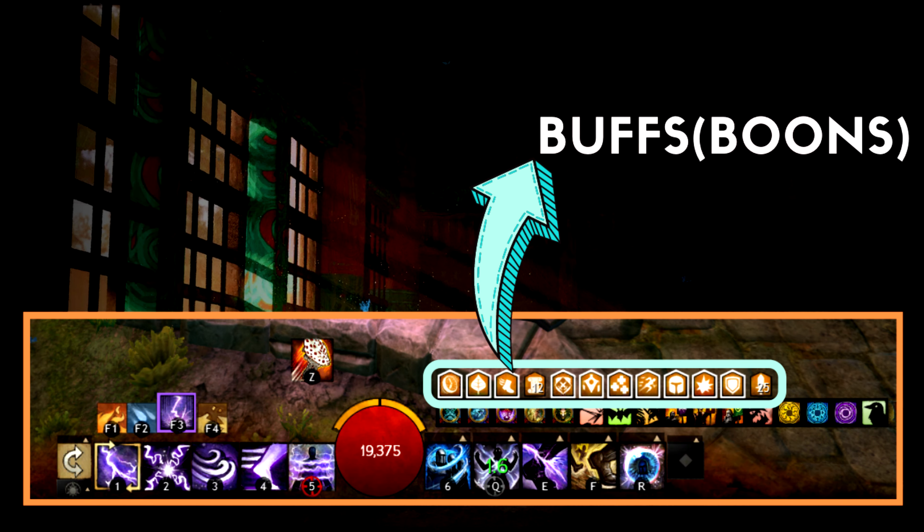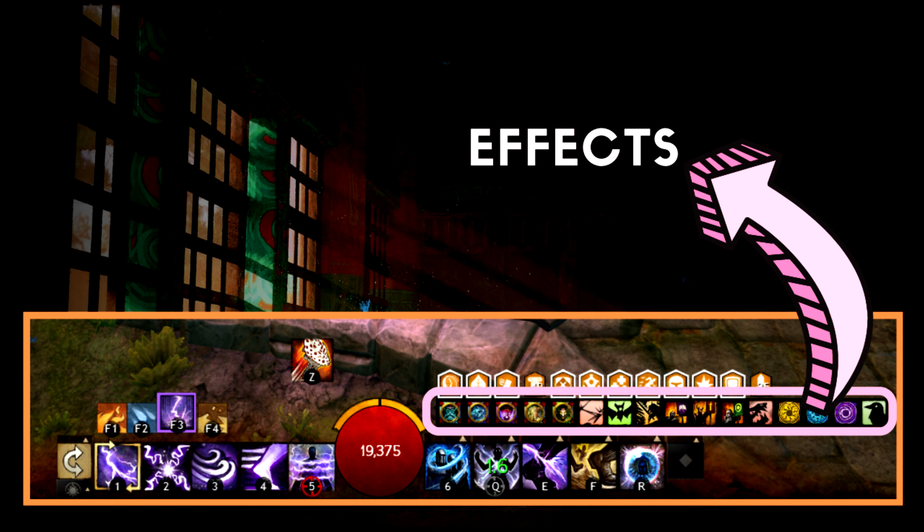Right on your utility bar you will see buffs as orange symbols and under that you will see effects lining up. There are much more effects than buffs because banners, foods, and boosters are all considered effects, so your effects bar can go a little crazy.